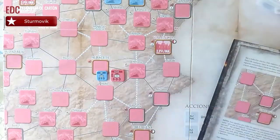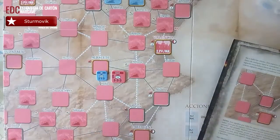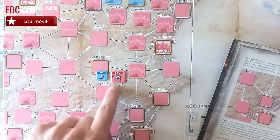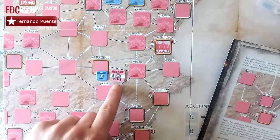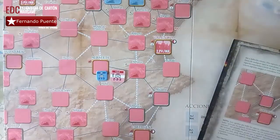Las fichas de cuerpo son más grandes porque representan muchas más unidades, y sus factores son mayores. Por su lado reducido, los valores se ven disminuidos por cuestión del combate.